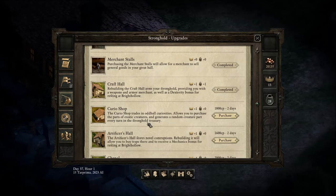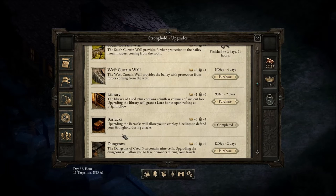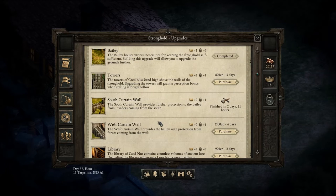As you can see, I already have a merchant that sells general goods, the craft hall that we were just inside, a barracks, and different other things. I also have the south curtain wall upgrading.